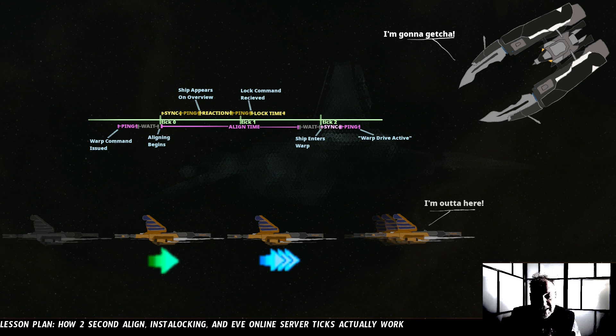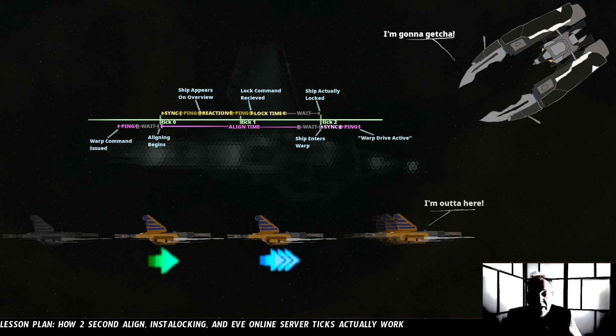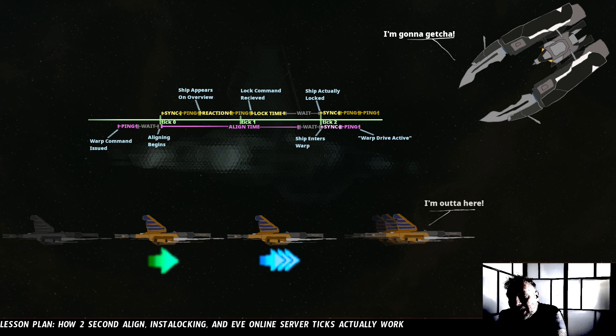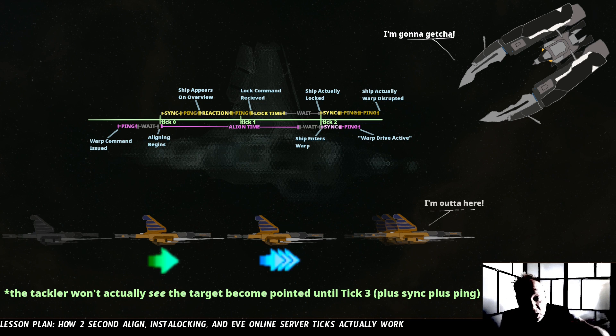Once their lock time has fully progressed, the server will say okay, we're going to lock this ship, but it won't actually apply the lock until the next tick. In this example, the lock has finished about halfway between tick one and tick two, but the server won't actually apply the lock until tick two itself. Once tick two happens, the server will send a signal to the interceptor's client after the sync delay, and it'll take the ping to get there. One sync and one ping after tick two, the interceptor will see your ship become locked. At that point, if they have their tackle mod pre-activated, they will immediately send a signal back to the server to tackle you. That message will fly back to the server — ping again — and then the ship will actually become warp disrupted, except the ship they're trying to tackle will already be off grid.